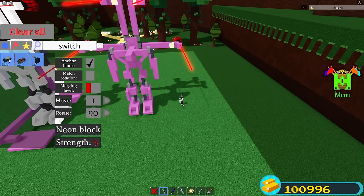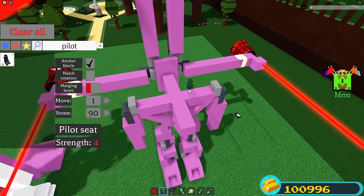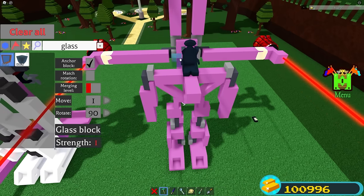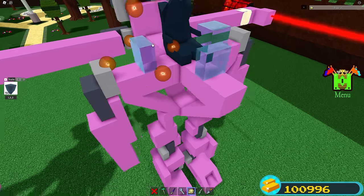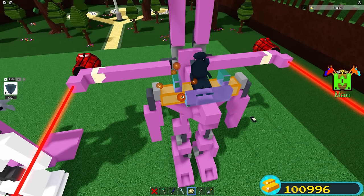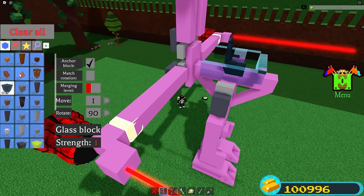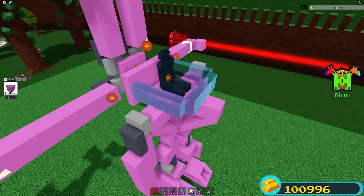Set your scale back to one and scale out each neon block until 24 studs on every single side. Then place a switch to the side — this should make everything binded. Then get your pilot seat and place one right in the middle. Unbind it from whatever it binds to — in this case it binded to that servo, so remove it. Then get your glass block — we're going to be making the head. Place a glass block right here, right here, and right here, then scale out on each plastic block and connect it to make a box shape.